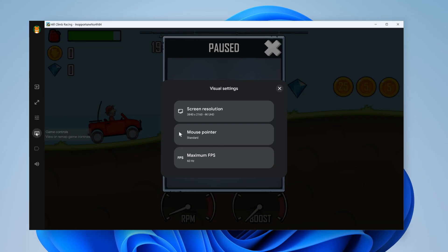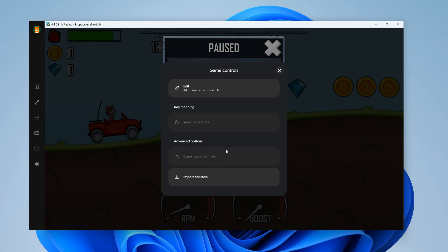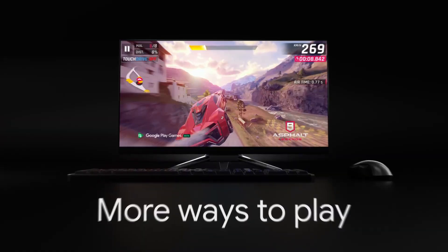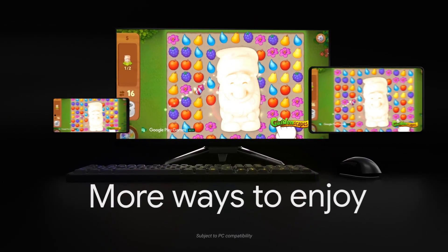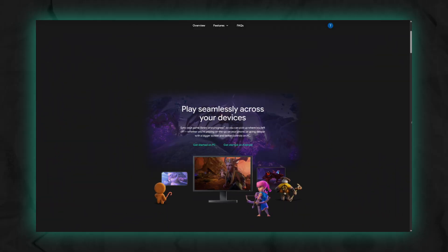When it comes to settings, you get a bar on the left where you can control things like resolution, FPS, and a few other tweaks. There's also a key mapping option, but custom key mapping is only available for some games. And that's pretty much it for customization right now. Honestly, Google Play Games for Windows is actually pretty impressive — it feels great to finally have an official option instead of relying on third-party emulators. There are still some limitations, but even with those downsides, this feels like a solid start.